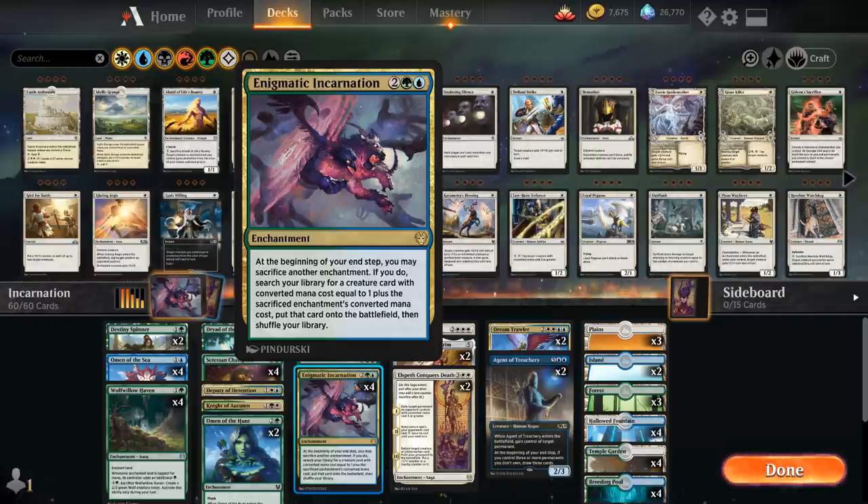The main piece is Enigmatic Incarnation — a four-mana enchantment saying at the beginning of your end step you may sacrifice another enchantment. If you do, search your library for a creature card with converted mana cost equal to one plus the sacrificed enchantment's converted mana cost, put that card onto the battlefield, and then shuffle your library. So we can sacrifice enchantments to get slightly more expensive creatures.